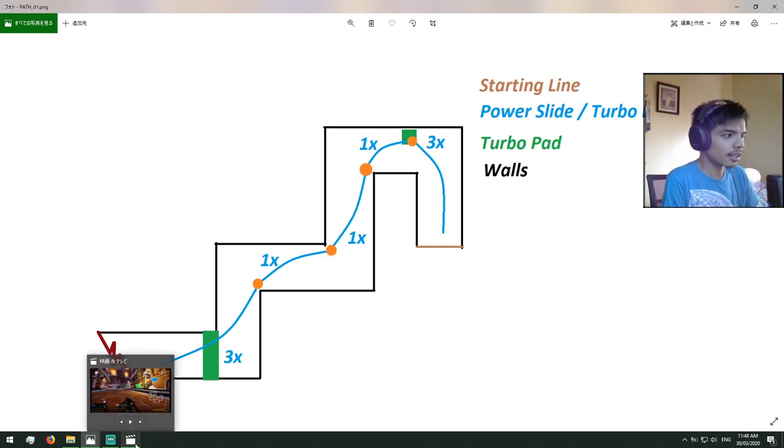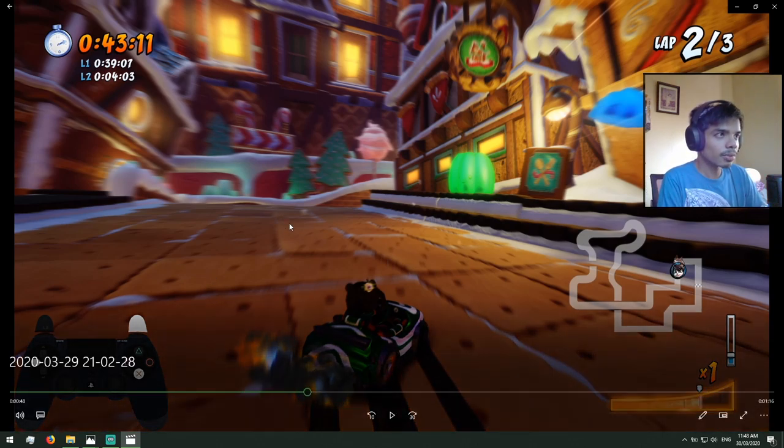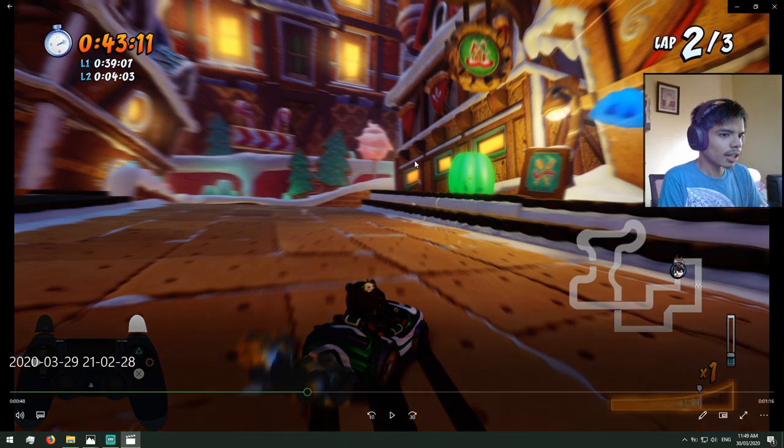For ramps, remember to jump early. For certain ramps, you may need to jump really high depending on what you need to skip. Basically, that's it. If you have any questions, just leave a comment. If you want me to make more track guides similar to this, comment down below and specify the specific track you're having difficulty with beating the dev times. And that's it — see you guys. Thank you for watching my video. Love ya.